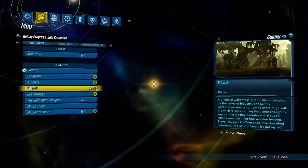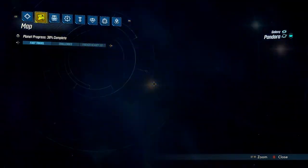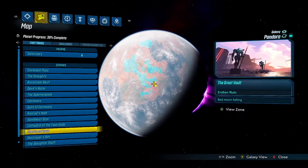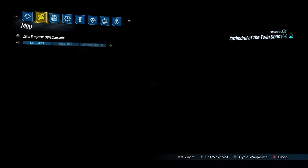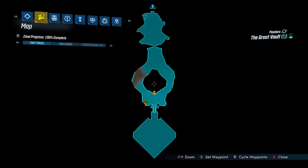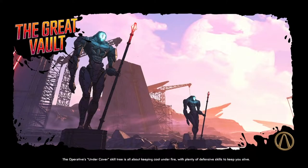Next up on the list we have Troy Calypso. Troy Calypso is also a story boss that you can find — actually, not in the Cathedral of the Twin Gods, it's in the Great Vault. Troy Calypso is very early on by the spawn point. You just go to the spawn point, jump down, and that's Troy Calypso instantly right there.